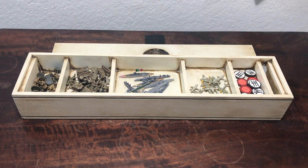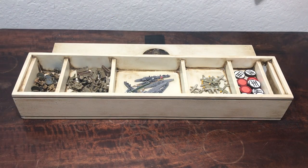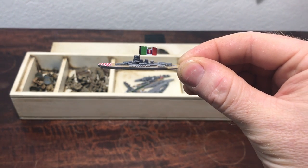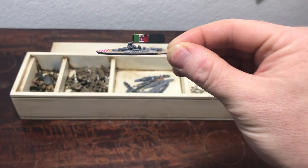As I mentioned in another video, the sculpts on Italy and the sculpts on Anzac I think are the best sculpts that came with Axis and Allies. I think that's just because they are some of the newer units and they put a lot of work into these units. These ships are very, very nicely detailed. I apologize for my fat thumbs getting in the way.